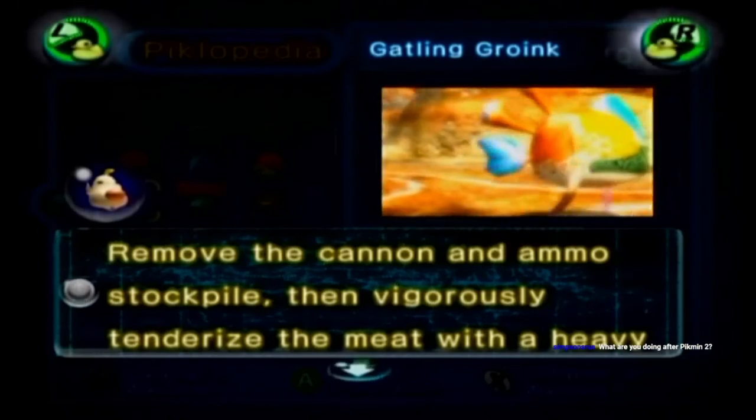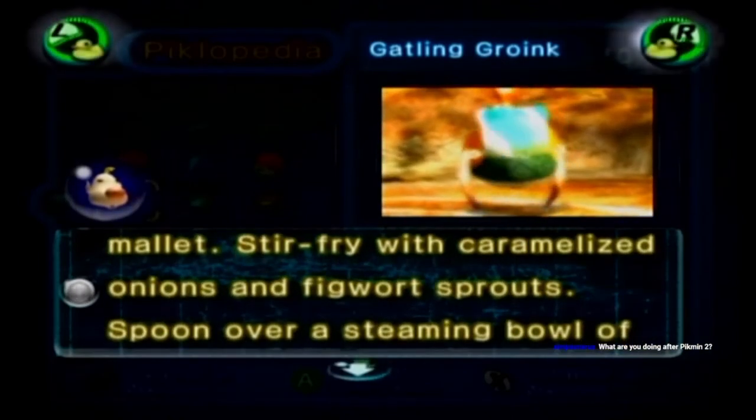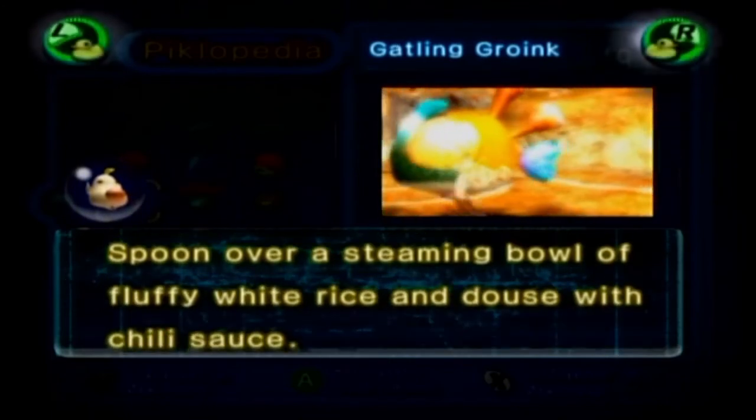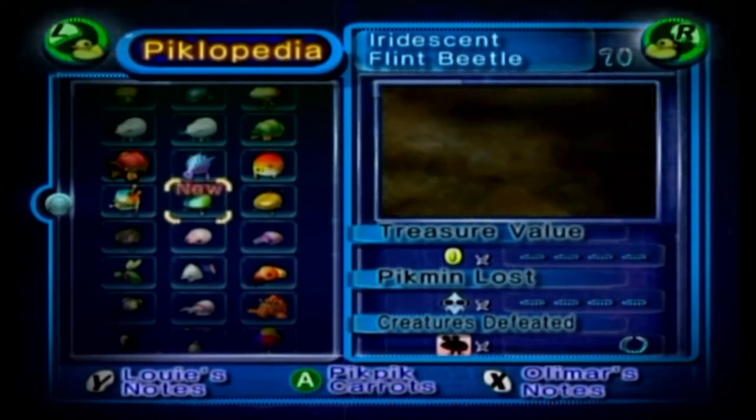Gatling Groink: 'Remove the cannon and ammo stockpile, then vigorously tenderize the meat with a heavy mallet. Stir-fry with caramelized onions and figwort sprouts. Spoon over a steaming bowl of fluffy white rice, and douse with chili sauce.' Alright, eat that, Gatling Groink. Get it?